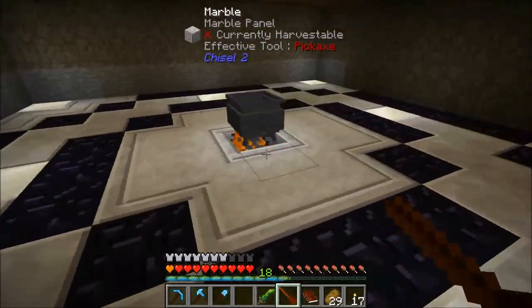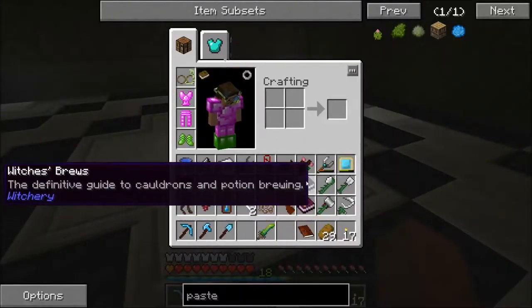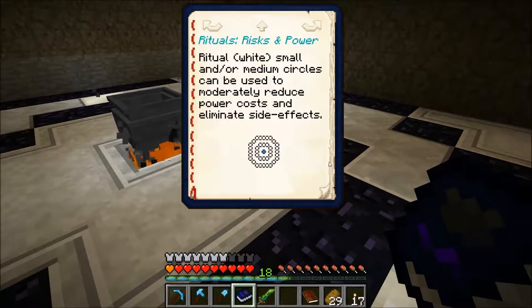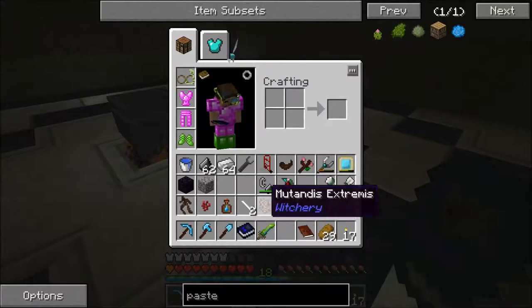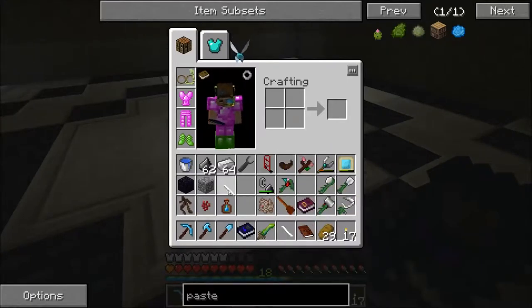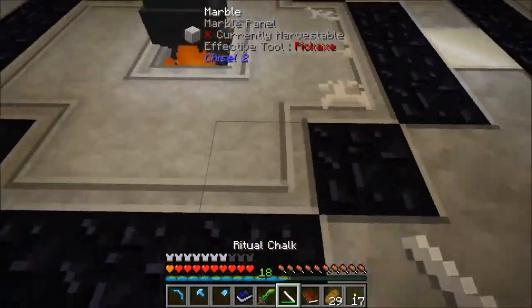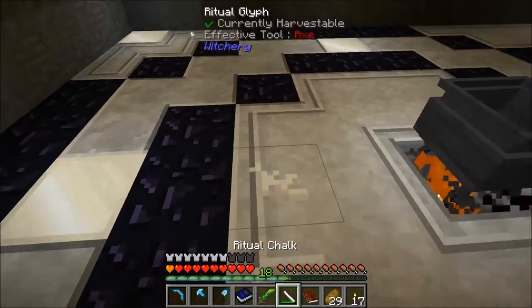Now, why am I ripping all these down? Because the glyph arrangement is different. As you can see here, it leaves a clear 3x3 around the cauldron. I'm not going to see these very well, but at this point we just want to get it done.